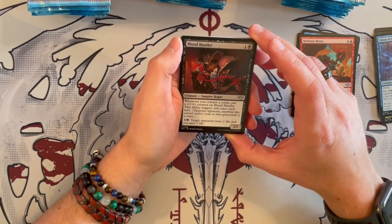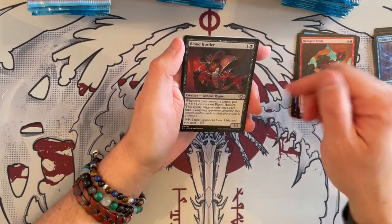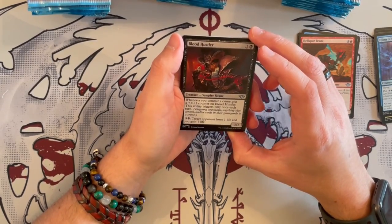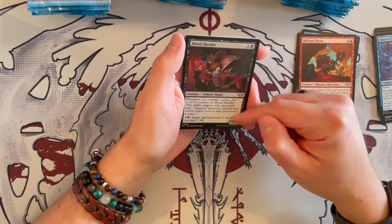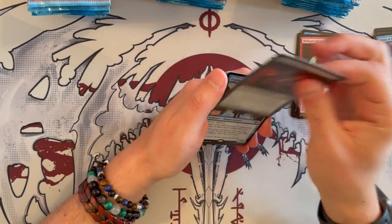Blood Hustler is a 1/1 for 2. Whenever you commit a crime, you put a plus 1, plus 1 counter on it — this ability triggers only once. Then for 4, tap it and target opponent loses a life while you gain a life. In the long run, this could be really, really good in the right deck and can grow to be significantly annoying.